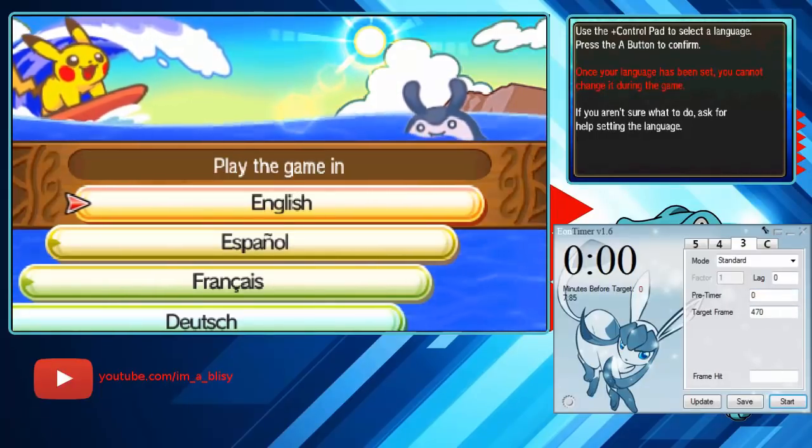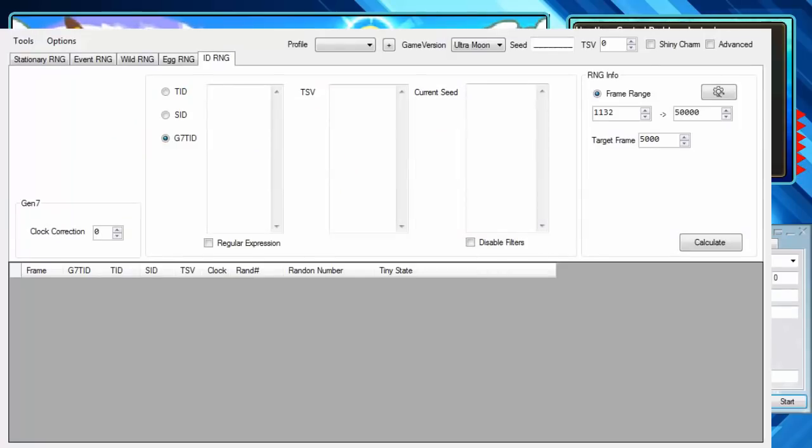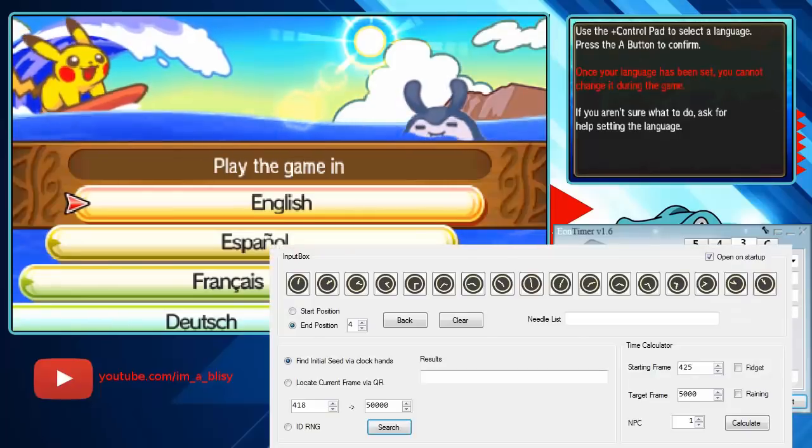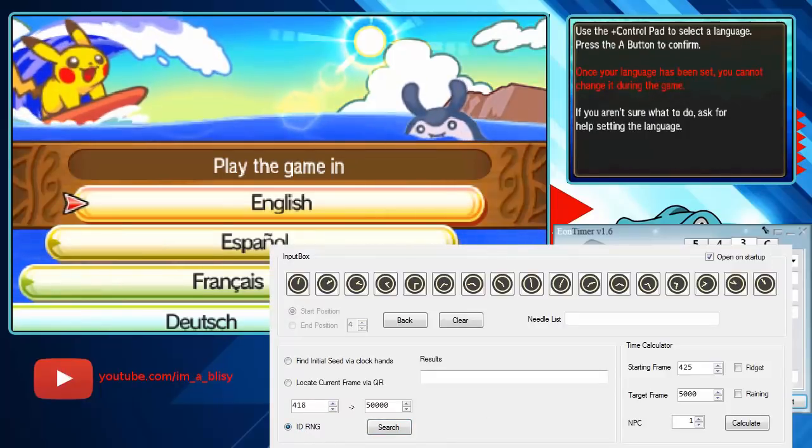The first thing to note is you're going to need Eon Timer. Set the Eon Timer to target frame 470 and the other two — lag and pre-timer — to zero. You're going to need 3DS RNG Tool set to the ID RNG tab, and then open the clock finder in the Gen 7 main RNG tool and click the ID RNG box.